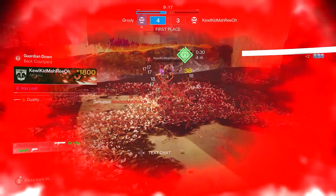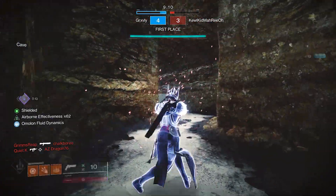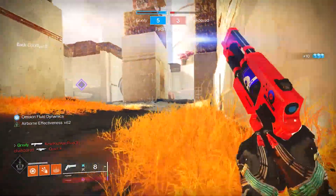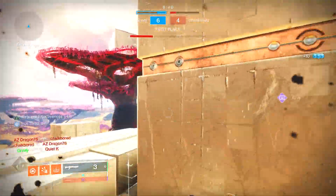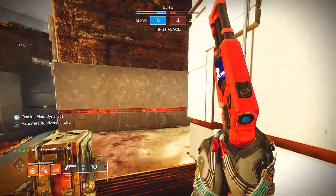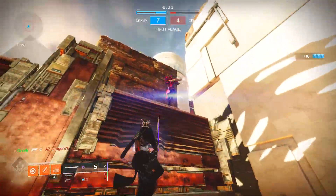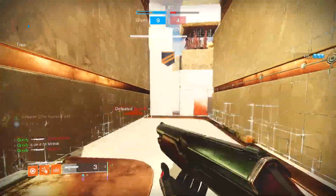Bungie, we gotta talk — why are y'all spawning me in front of a Florida Man with a Duality running at me in a straight line? He's still running at me in a straight line, what is he even doing? He's the Destiny 2 version of Tony Snell — just runs at you, doesn't get any kills, doesn't put up any stats, but he's kind of a threat because he has a shotgun. And now there's a bow player — what are we doing?